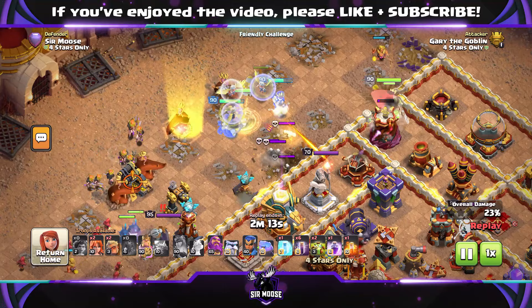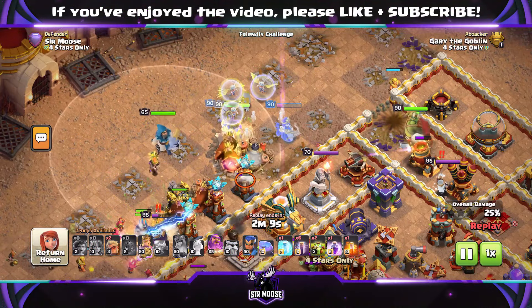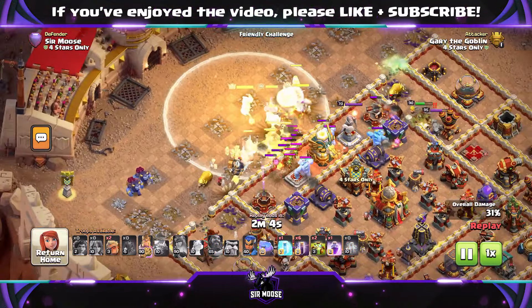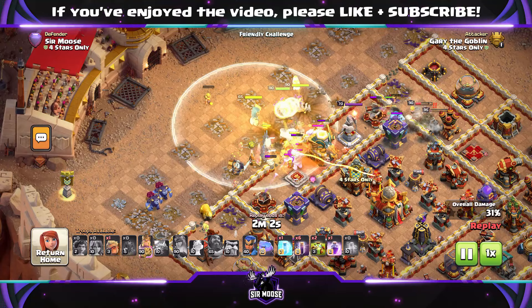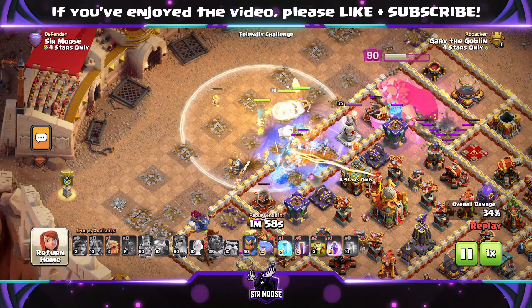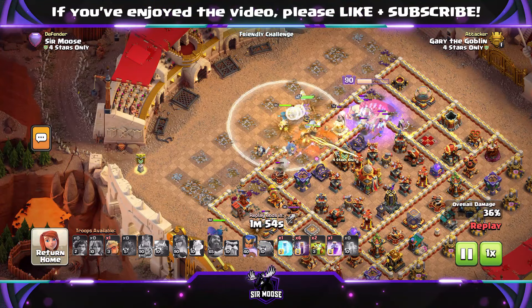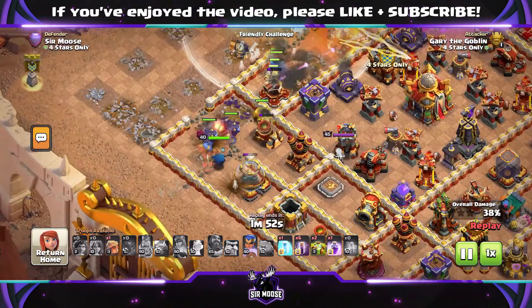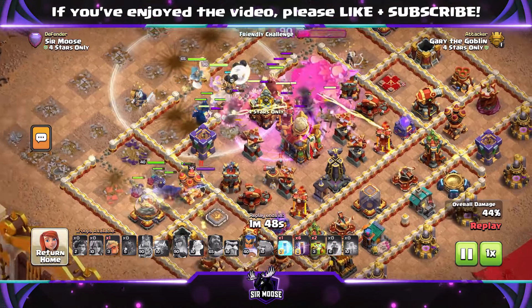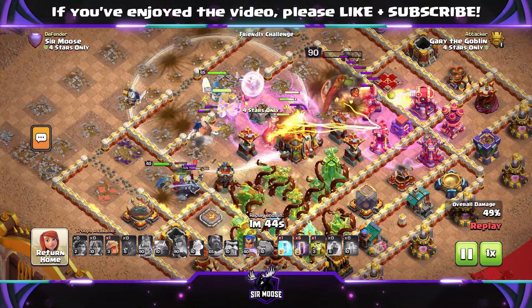This is probably my favourite attack. On most bases, if you've got Bat Spells and Overgrowth Spells to help them out, all it takes is a bit of planning. You need to know the radius of the Overgrowth Spell and probably use it a bit later in the battle when you're at 50–60%. Watch out for Multi Inferno, Scatter Shots, and Wizard Towers. You can neutralize a couple of Wizard Towers and then send in the bats — it can make a real difference. So we've got three different attacks: Earthquake and Lightning Spells at number one, Clone Spells at number two, and Bat Spells and Overgrowth Spells for this third one.